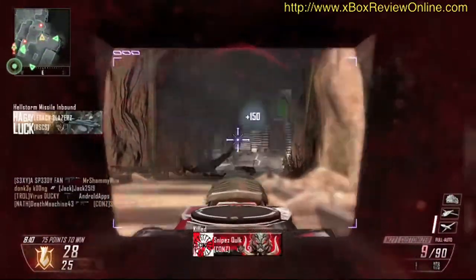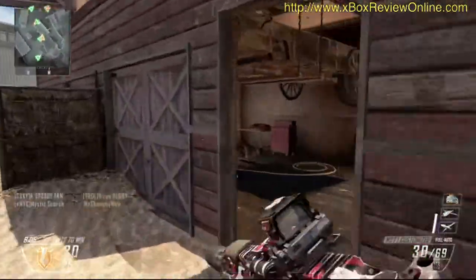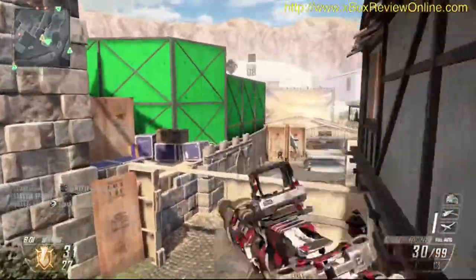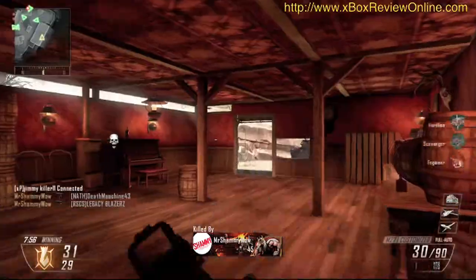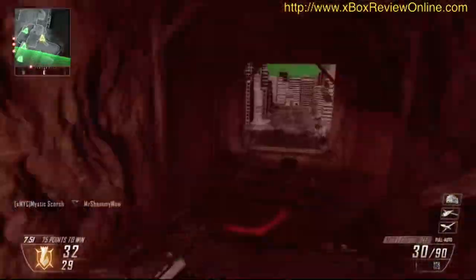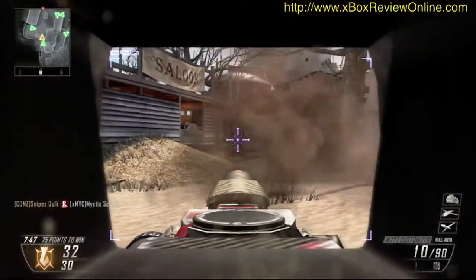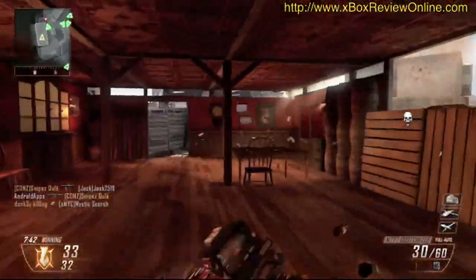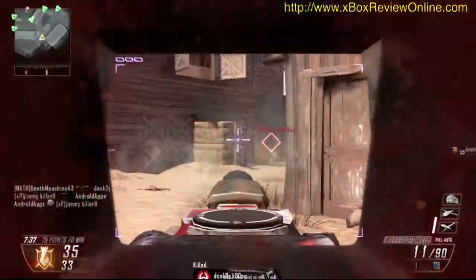The one thing about the target finder is that once you have it, it actually blocks quite a bit of the side view, so you're really restricted in your peripheral vision. It's just one of the preferences — if you want to make it easy to spot your enemies and lose a bit of resolution on each side, it's up to you. The suppressor reduces the range and damage, but it also reduces the muzzle flash so you don't appear on the map — you can sneak around quite nicely.